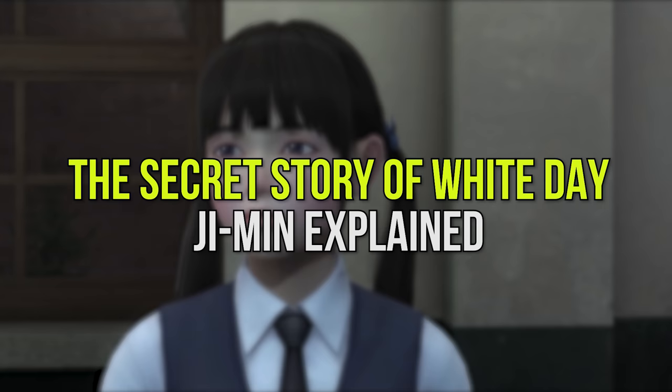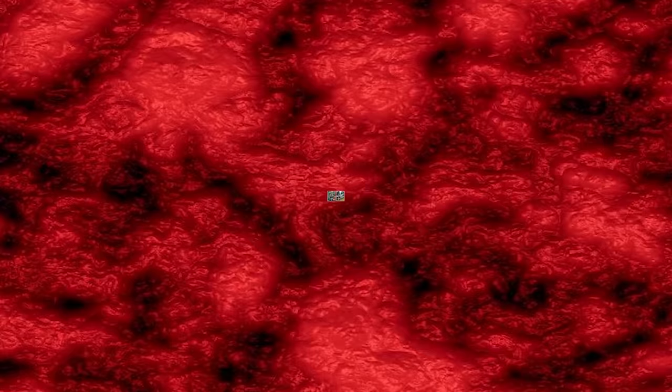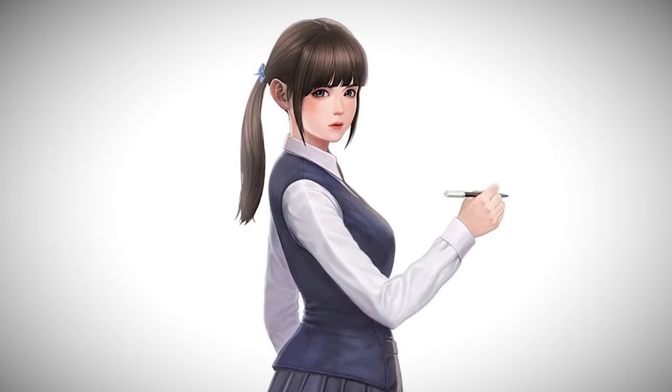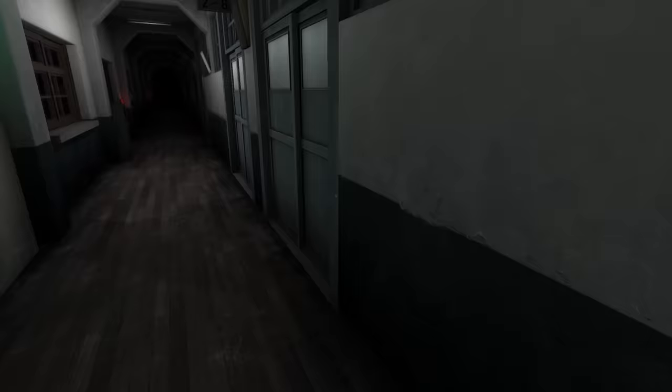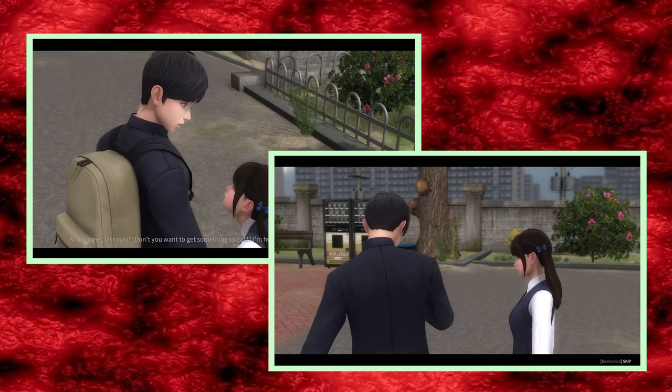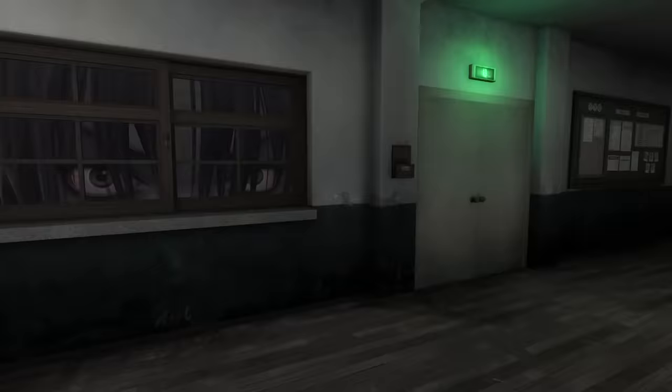Hey guys, SuperHorrorBroMike here. In today's video we take a look at the secret campaign hidden within White Day and the endings associated with it. Previously on the channel we played through White Day, explained the game's complex story, and followed that up with two videos looking at the origins of the 20 ghosts which haunt Yondu High School. Now with all of that knowledge in hand, we embark on one final video as we experience the story of a secret character known as Yoo Ji Min. Sit back, relax and let's get doodle hunting.